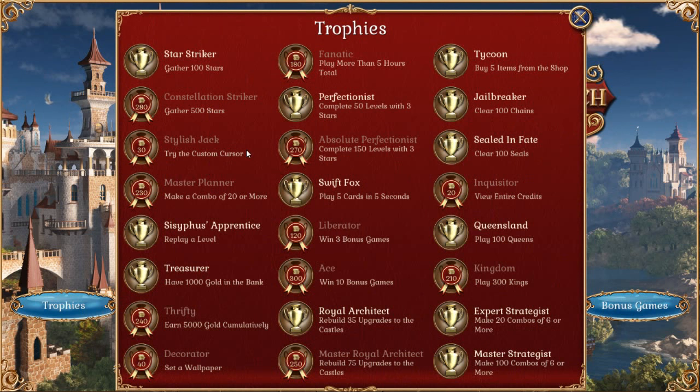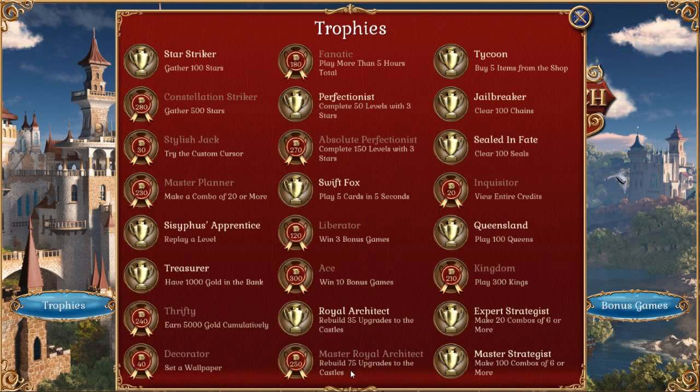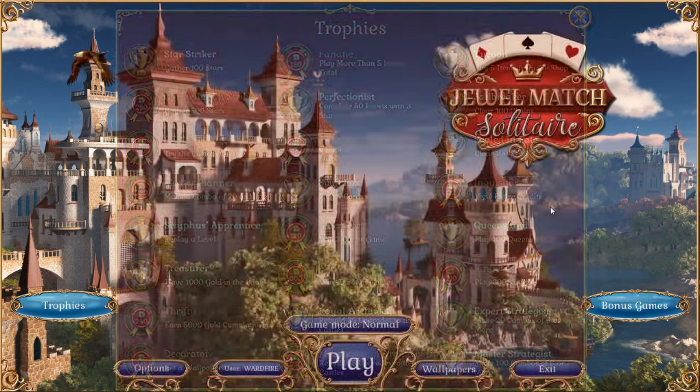Gather 500 stars, custom cursor, make a combo of 20 or more. 5,000 gold cumulatively. Wallpaper, more than five hours, 150 levels, three bonus games, ten bonus games. I'll do the bonus games — one off camera — 75 upgrades.